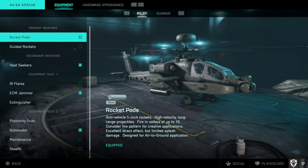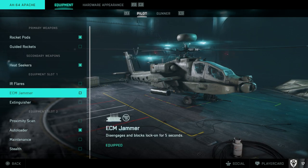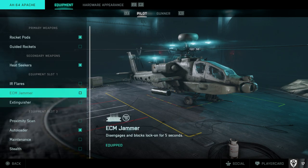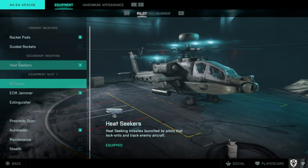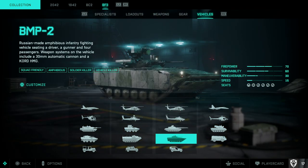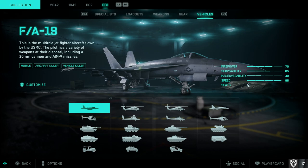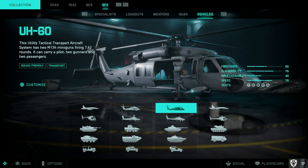You can do the same thing with vehicles. For the Apache in portal, you have different attachment options — rocket pods, heat seekers, ECM jammer for countermeasures, and autoloader for decreased reload time on main weapons. The gunner slot has guided missiles and other options. You can edit all vehicle loadouts here or in game, and this applies to all portal modes — Battlefield 3, Bad Company 2, or 2042.